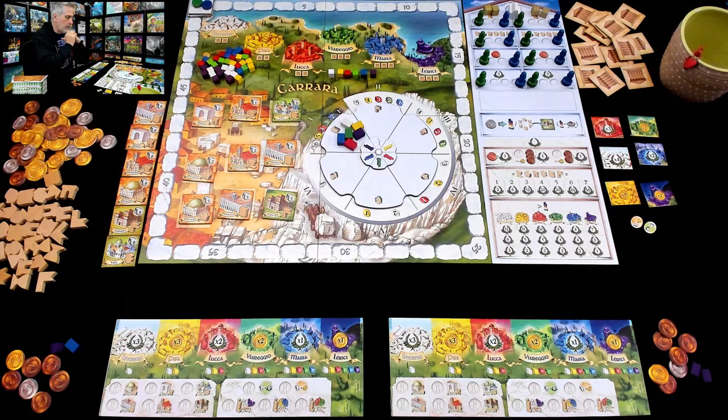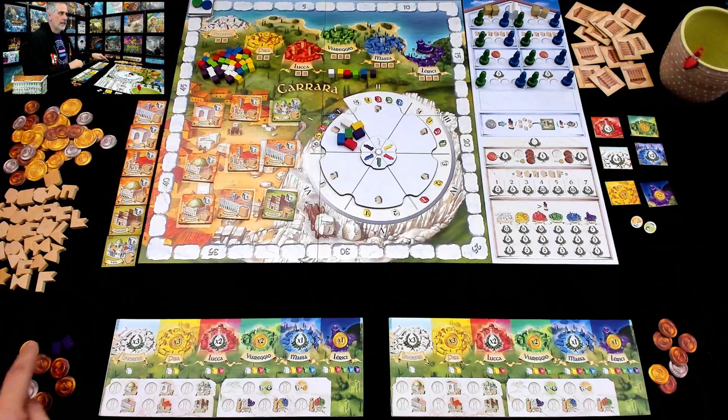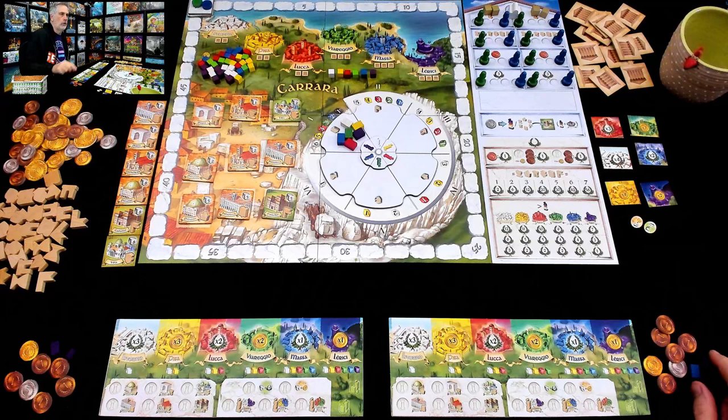As the first player, I should start with just two purple marble — the weakest, the lousiest. Nobody wants crappy purple marble. Jen, as the second player, gets a slightly better hand with a little bit of that sweet blue marble. We both start with 20 coins to buy more, and that's what we're going to be doing a lot for the first portion of the game.